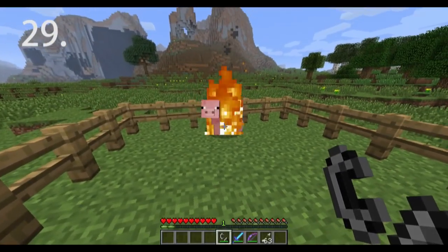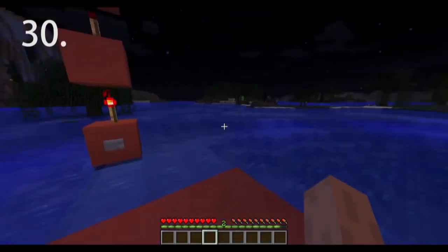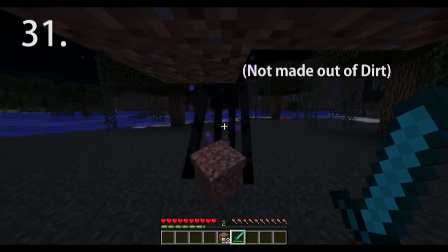Pigs, cows, and chickens drop cooked meat when killed by fire, lava, or a fire aspect enchantment. Endermen take damage from water and rain — use this to your advantage. Kill endermen easily by putting a roof directly on top of your head.